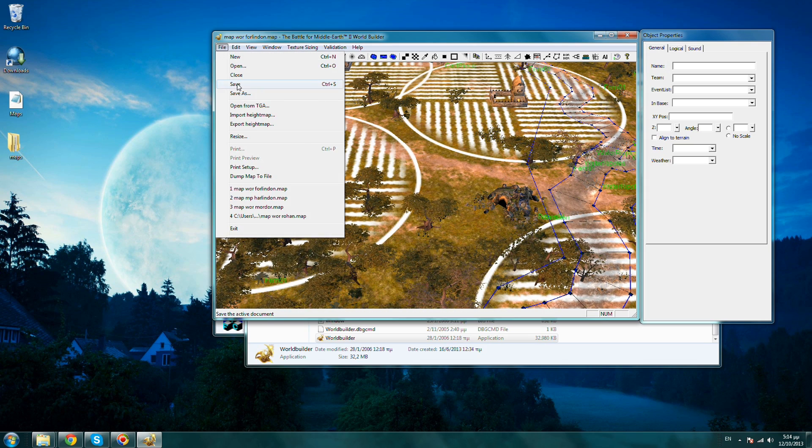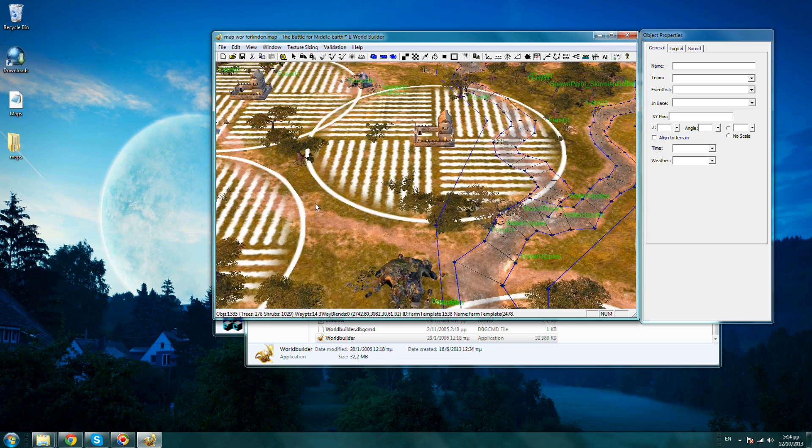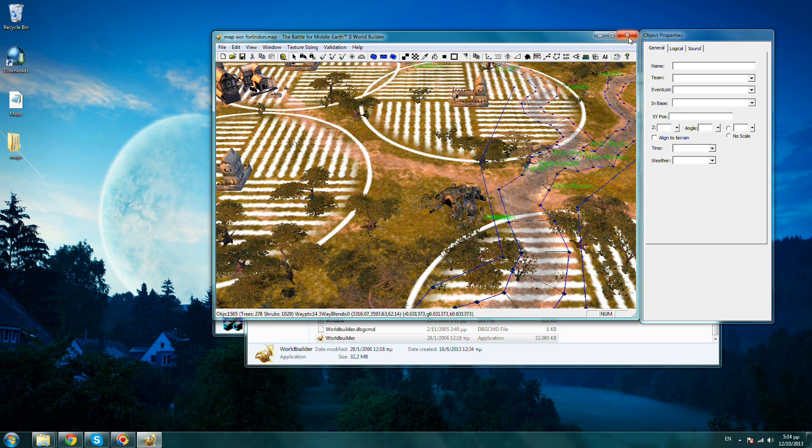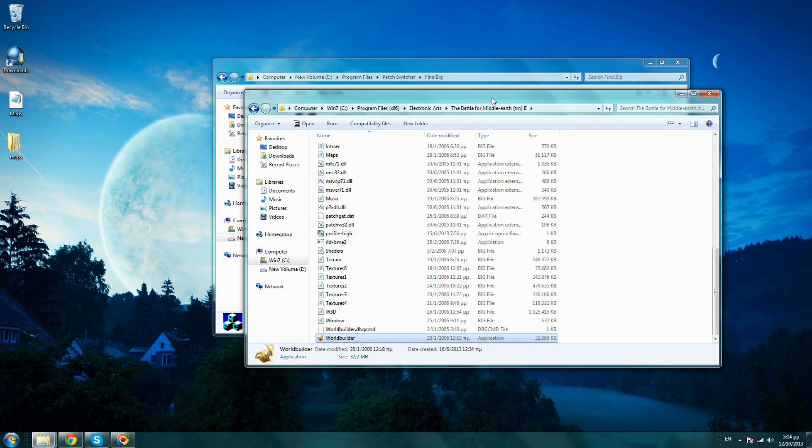Click OK now and save the file. Of course it will save it on top of the old map, and this is why I told you guys to have a backup of your maps folder. Anyway, now you can see that the camera is set a lot higher. Just close your World Builder now.